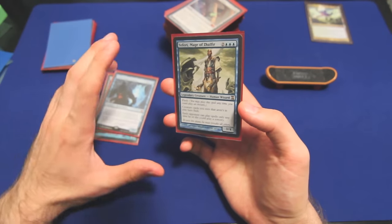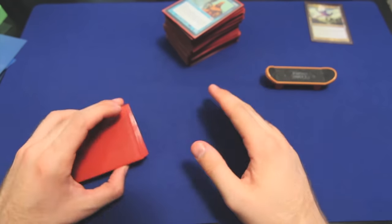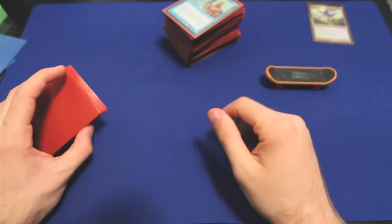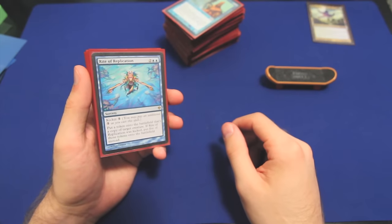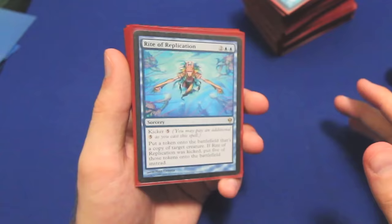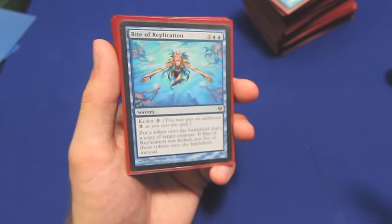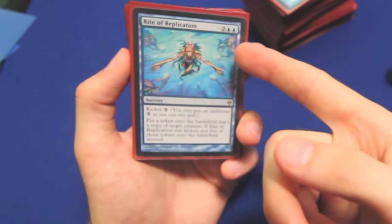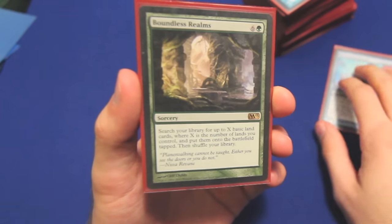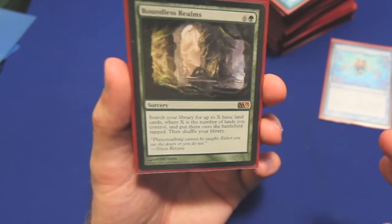Teferi is usually step one of locking down the board and winning the game — he prevents our opponents from doing anything faster than sorcery speed. So once we have a Teferi in play, or just have enough mana and counter spells to back up whatever we want to do, we do have some enormous spells to pour all of that juicy Kruphix mana into. Rite of Replication can be five Gilded Drakes, five Eternal Witnesses, five Mulldrifters, or five of anything your opponents have cast — there is rarely a board state where there's not a good target to make five clones of. And don't forget, in a pinch you can cast this for four — it's just a slightly worse clone. Boundless Realms is the ramp spell to end all ramp spells — I don't think I've ever successfully cast this and not gone on to win the game.